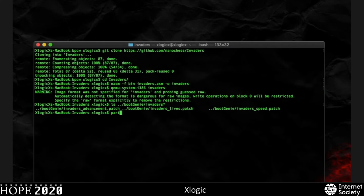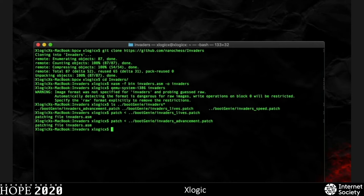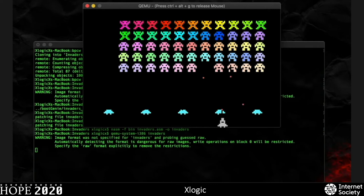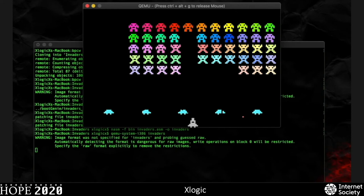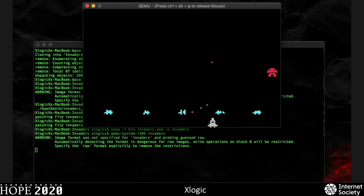Now let's do Boot Genie on Invaders — I'm going to do the extra lives patch and then the slower advancement patch. Watch real quick how they advance down — barely any. And with 127 lives, I don't have to worry about getting shot. Here's the game sped up a little bit. I'm not playing perfectly, but as you can see, it's still a little easier. We can make it really easy to get a high score with Boot Genie in F-Bird — we can make the clearance between pipes really large, add more pipes to rack up score quicker, and even make the game faster.